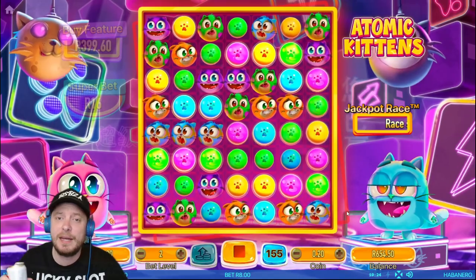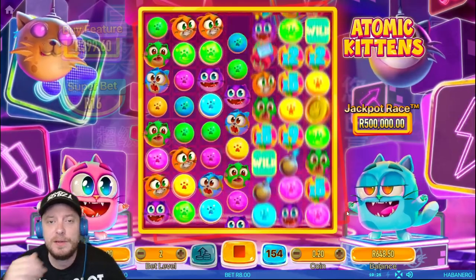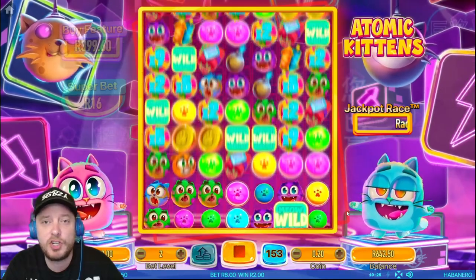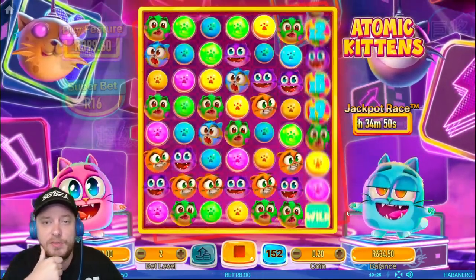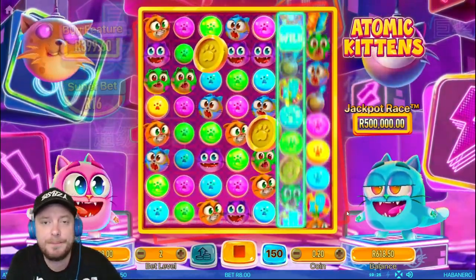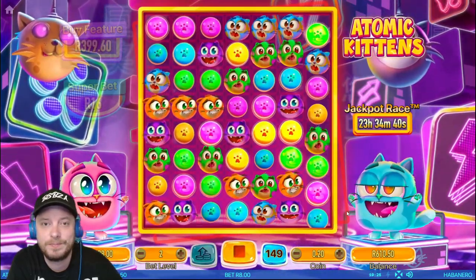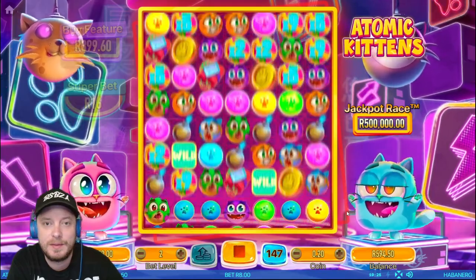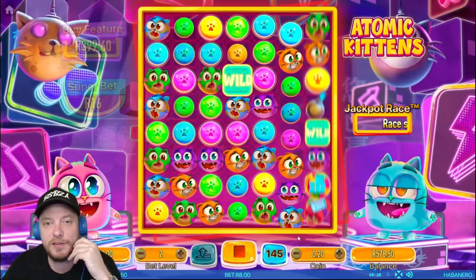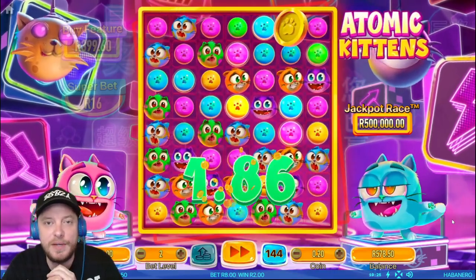It does seem like the RTP is maybe not that great on this. We've got three shots at the feature but I haven't seen those paw coins pop up all that often so my hopes aren't very high. If we get seven of them we get 99 free games. At least these kittens are having a drill. We've gone through 50 spins and we've almost gone through half our balance. It's time to put it on quick spin — let's see if we can get something cooking.